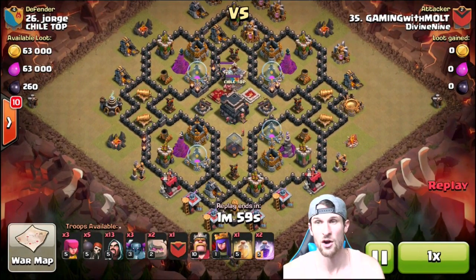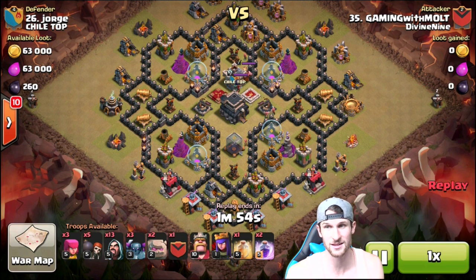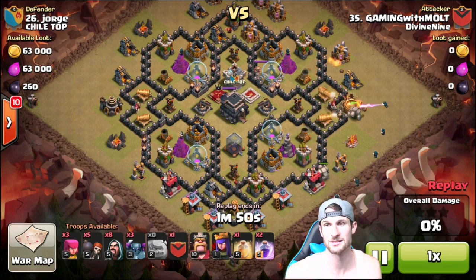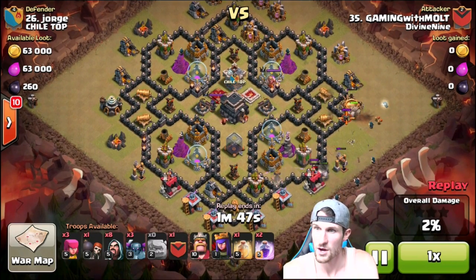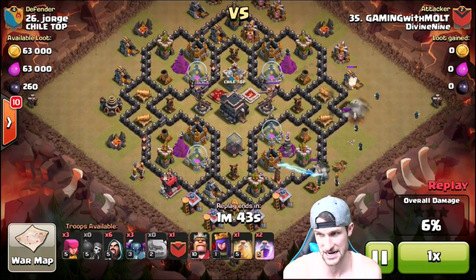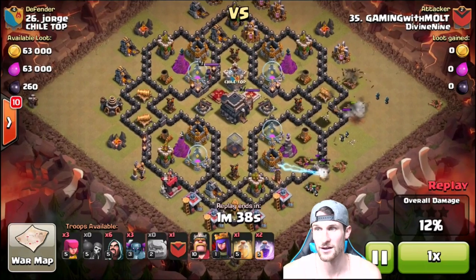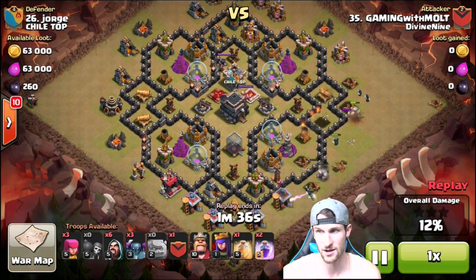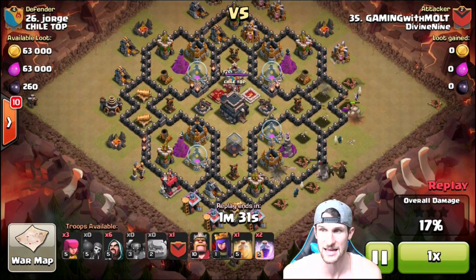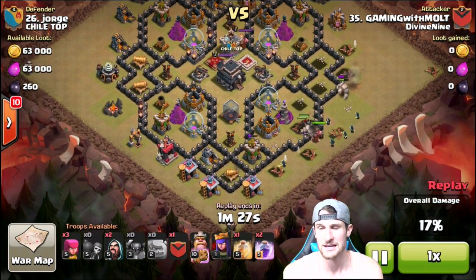Here's the base I had to attack — Jorge. Remember I only have town hall 8 level troops attacking a fairly max town hall 9. They're doing pretty good; they still have cannons and wizard towers to upgrade. We're going to come in from the side, drop off both of our golems with our wizards, and give them a little bit of time. The wall breakers are getting owned, but that golem at the top is doing a great job tanking. This wall is weak now, so I drop off my troops and they go in.